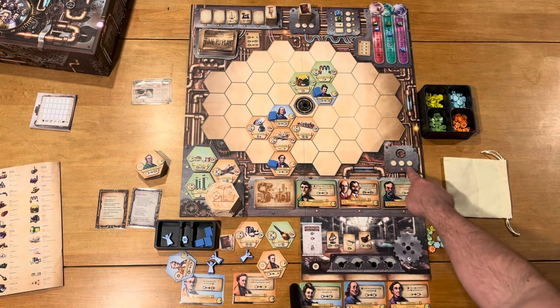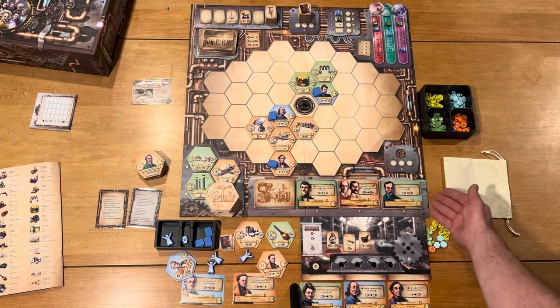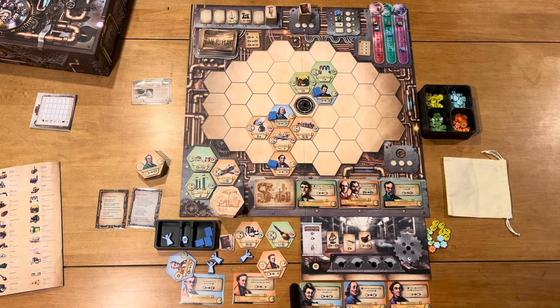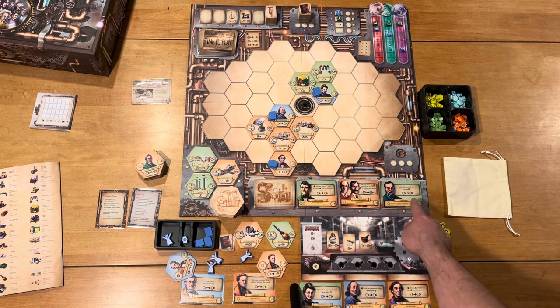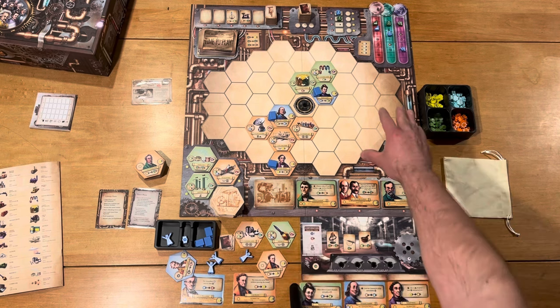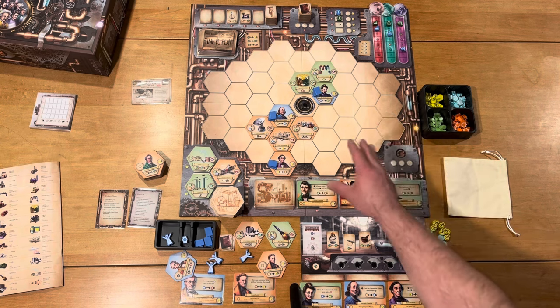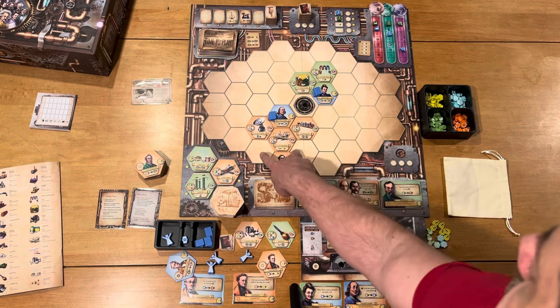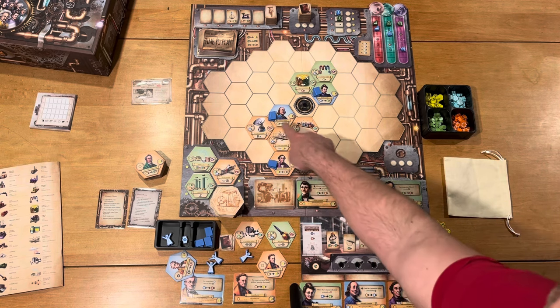Or you can play to refresh either the inventor offer or the invention offer — you basically pay $2 to refresh those. Then you have these switch actions, and you have four of them. With a switch action you can do one of four things: you can draw an inventor, and when you do, you put it in your hand along with the inventor tile. You can flip a switch and play the inventor, placing the tile anywhere on the board as long as it's not adjacent to another inventor. You're trying to spatially surround these inventors with the right color inventions — they have to match.